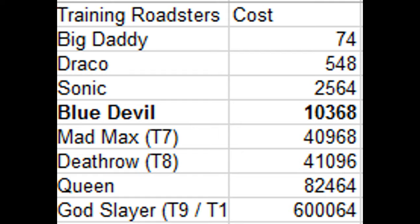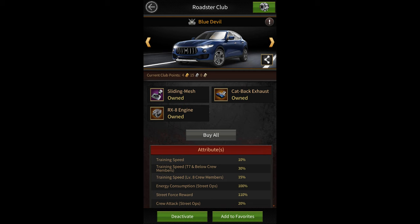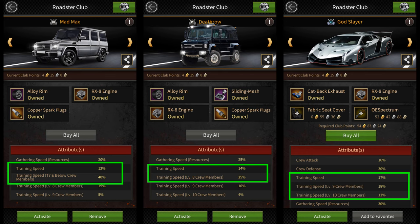Blue Devil is a special type of Roadster that also gives you double rewards for attacking Street Forces, which makes it easier to grind Street Forces. Out of the remaining ones, Mad Max is the best Roadster for training Tier 7 or lower troops, giving you a total of 52% training speed for Tier 7 or lower level troops.